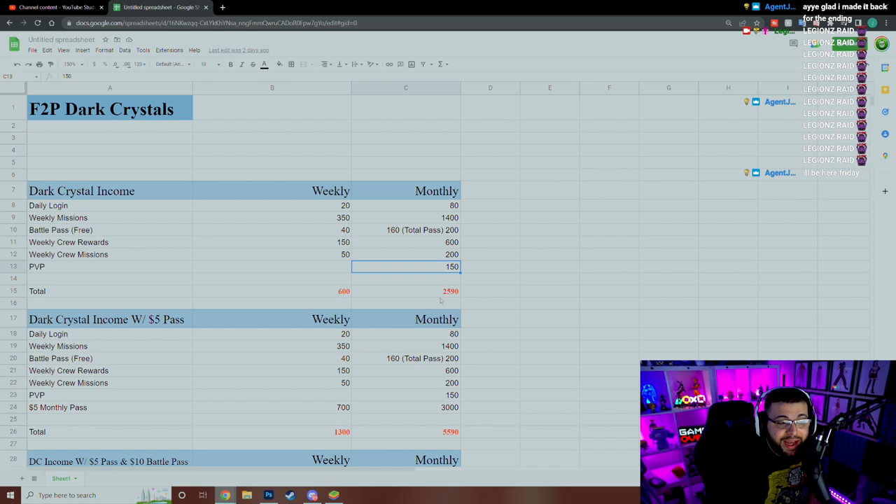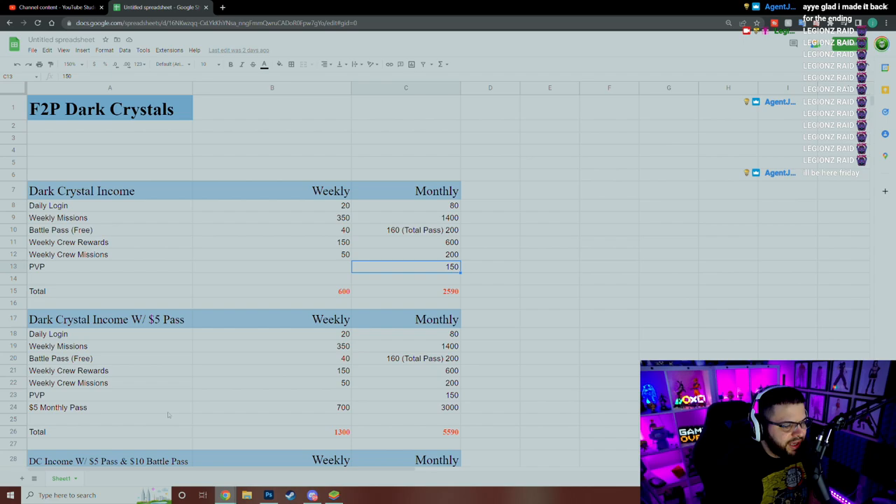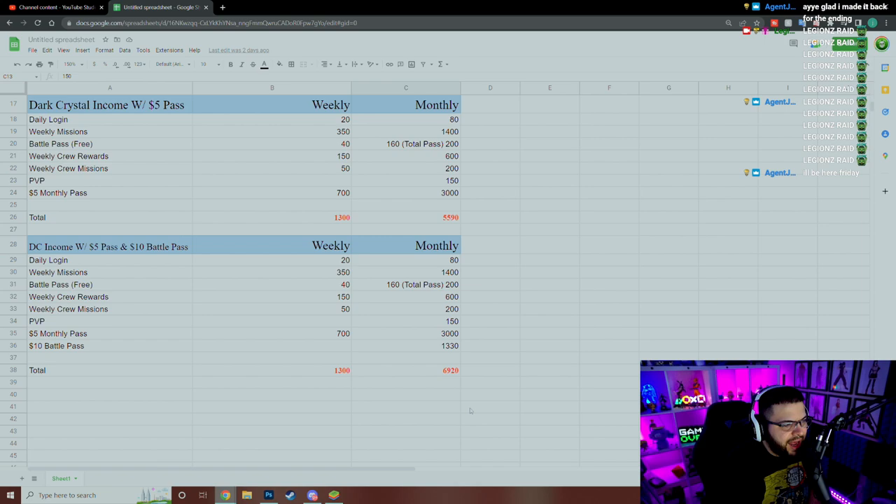Honestly, for doing dailies you should get something meaningful. You do get gold nucleus and black nucleus summons, but those characters aren't going to be on the golden banner for a long time. If they added daily commission rewards it would increase the total to around 4,100 a month, which is much better than 2,590. Now, if we add the five-dollar monthly pass, you get 100 dark crystals a day, 700 a week, and 3,000 a month — bringing the total from 2,590 up to 5,590.